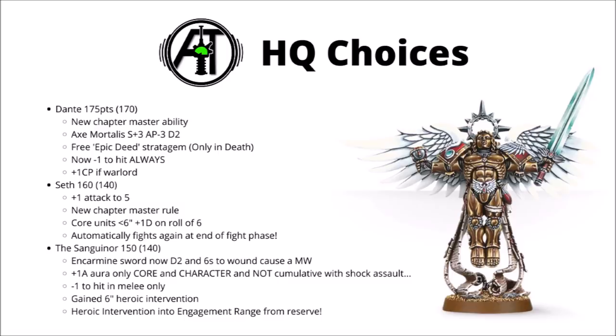Gabriel Seth is 160 points and has unfortunately taken a price bump, but he gets to fight twice in the fight phase and now has 5 attacks at base. His Chapter Master rerolls are updated to the new version, and he has a special aura rule where core units within 6 inches get plus one damage on the roll of a 6. Seth hits very hard with Blood Reaver — Strength times 2, AP minus 2, flat Damage 3, essentially a Thunderhammer with no negative to hit, and getting hit by that 12 times in a row is going to ruin just about anyone's day.